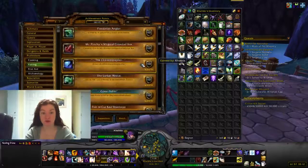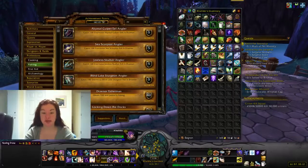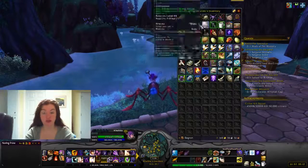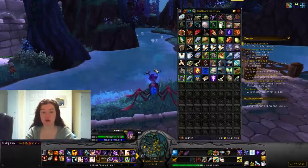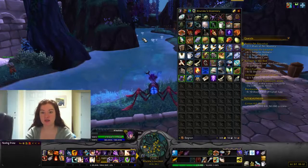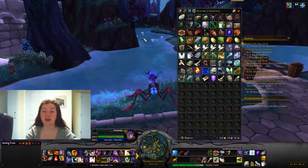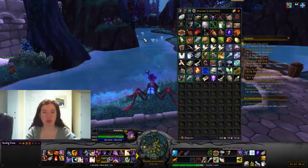I've done four of them: Abyssal Gulper Eel, Sea Scorpion, Jawless Skulker, and Blind Lake Sturgeon. It'll tell you — if you can't figure out where to go, the quest will tell you. If you're not following the quest, right on the bait they'll actually tell you. And you can fish up these bait anywhere. What I did was I just fished here for a couple of hours when I was leveling up my cooking, and I just waited until I got one of each of the baits. That saves you a lot of hassle when you're going for the daily quests. You can only hold one of them at a time of each of them, so if you have all of them but the one you're going for, just keep fishing and eventually you'll get one.